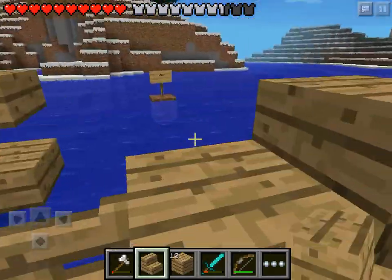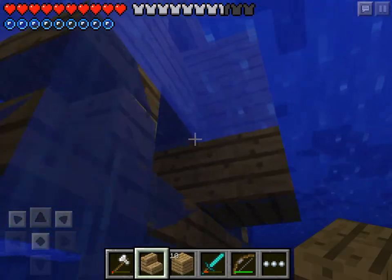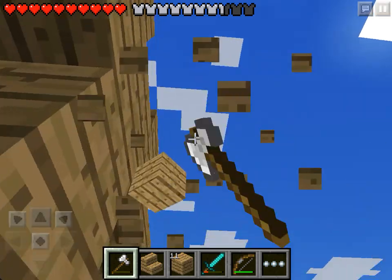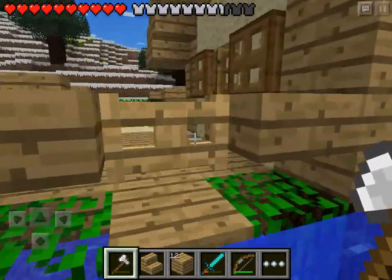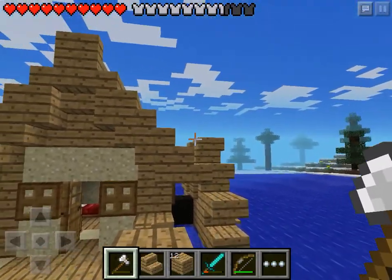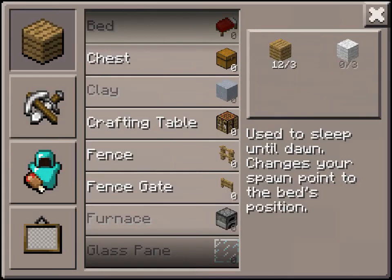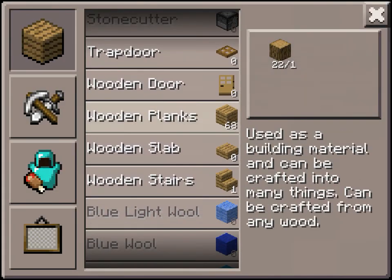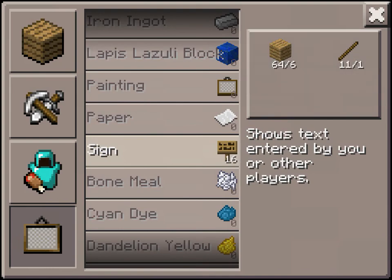Now we're going to have to make a ton of signs. The good thing about it being against the building is that you have to use fewer signs. Each of the posts above the water needs two or three signs. If there are one, two, three, four, five, six, seven, eight posts, and two of them don't need signs, that's 22 signs we're going to need — which is a lot of wood. 22 signs means we need 22 sticks and a ton of wood. Let's try and get 22 signs from this — 17, 18, 19, 20, 21, 22. Yeah that should be loads. It says 16 because the stack of signs is only 16 — that makes sense.